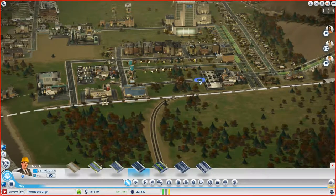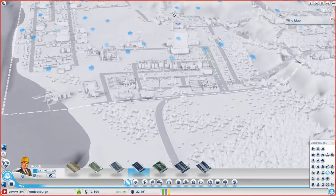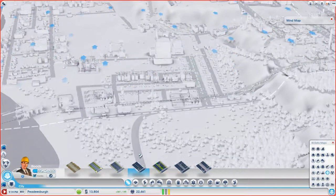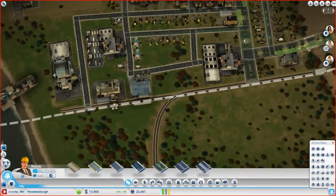I'll connect this and make a little intersection — actually no, I'm not. The code's blowing this way, so if I put industrial there it's gonna blow right into our people. So I guess it'd be smarter if I made this residential, even though it's completely wonky. I'm gonna take out this road — I already hate it. Let me close this data map.